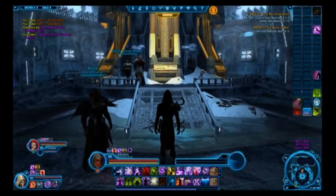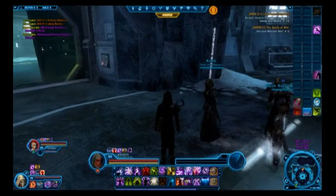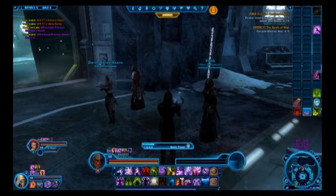That requires level 50, though. So it seems we don't need anything else. I'm going to quick travel to the outpost — Crack Outpost — because we don't want to go out and pull everything else. Let's check our HK-51.